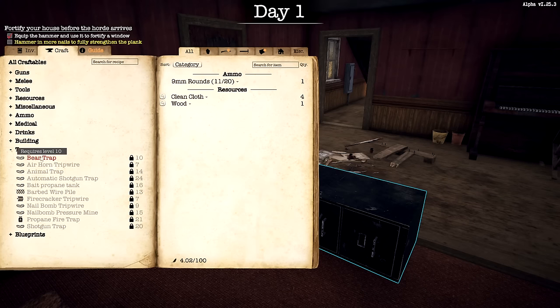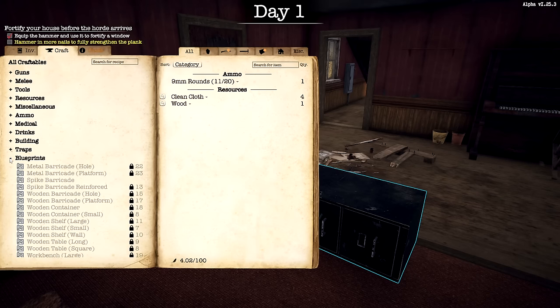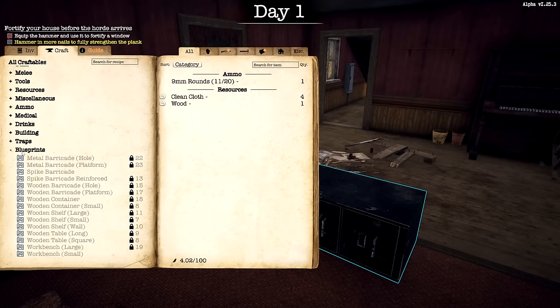One of the updates: bear traps — when a zombie gets into a bear trap it actually holds onto them, until someone comes over and knocks them out. There's tons of blueprints too we can go and try to find throughout the area. These are all locked behind certain levels which we need to work toward.